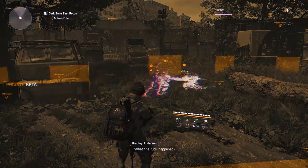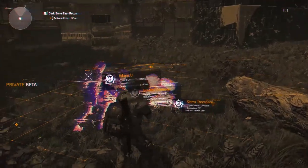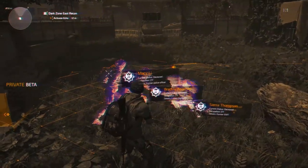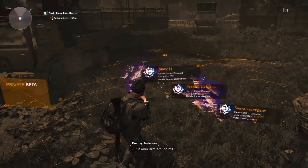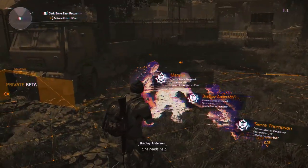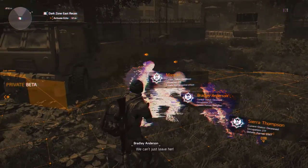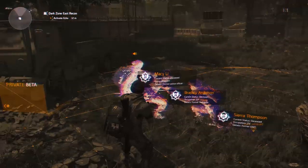What the fuck happened? There was an explosion. Can you walk? Put your arm around me. What are you doing? We gotta get out of here. She needs help. That yellow shit is blowing all over the place. You wanna be next? We can't just leave her. We have to go. Come on!